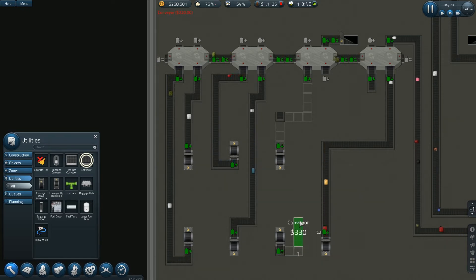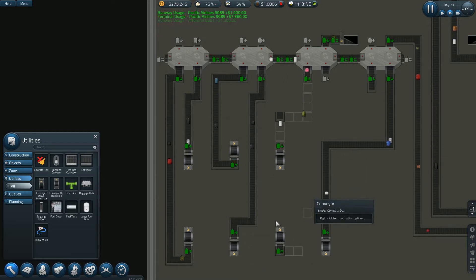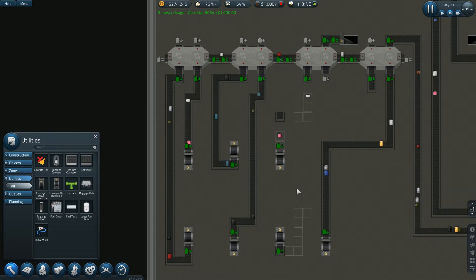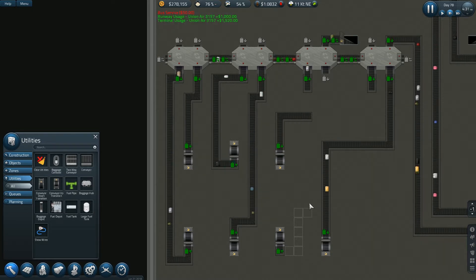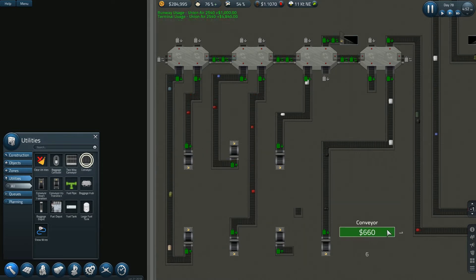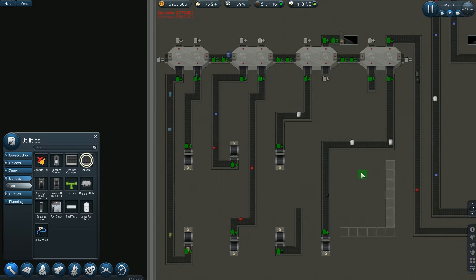I guess what I was going to do is just go up this high — I should only need to go this high. Let's see... these two will hook up over here. So I'm just going to go straight over on this. Yeah, that'll work. Then I can come like this here.